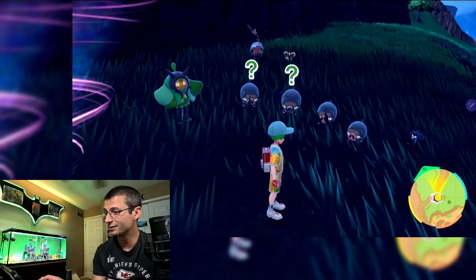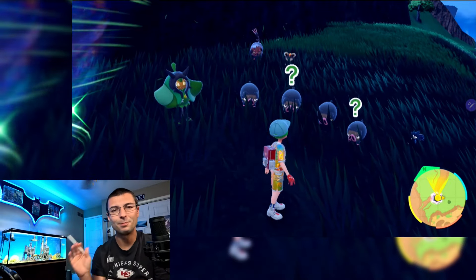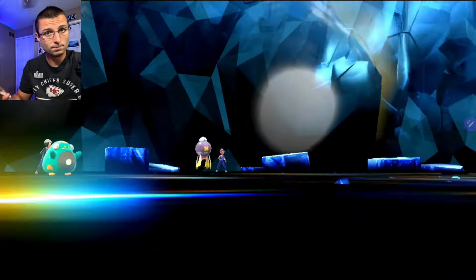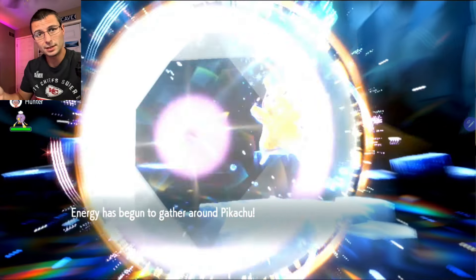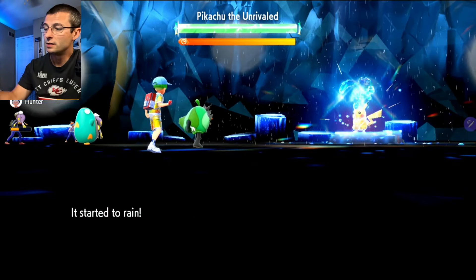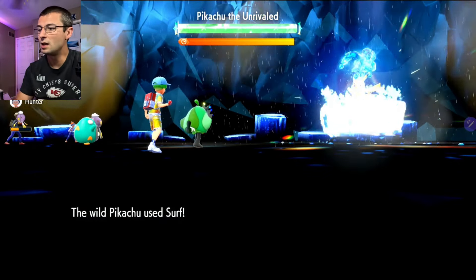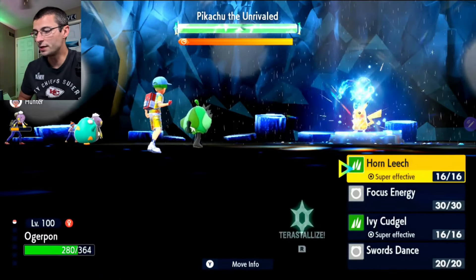We're in the raid with a full audience — even has four Lechonks and an evolution back there. We don't have our ideal party since this is a random lobby, but we do have a Bellibolt throwing up Light Screen, which makes dealing with Thunder and Surf a bit easier. Still, this Ogrepon handles it no matter what. Pikachu starts with Rain Dance, then immediately uses Surf on turn one, and the full shield goes up.